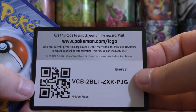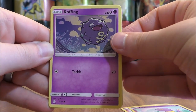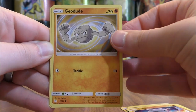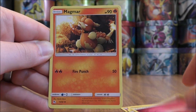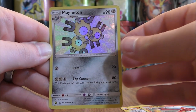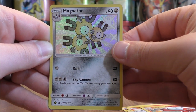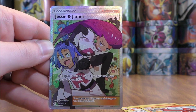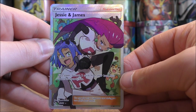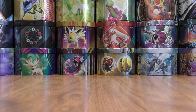Three packs left to go. Shiny Mewtwo on this one. Jigglypuff to start: Ekans, Koffing, Cubone, Geodude, Fairy-type Energy, Magmar, Misty's Cerulean City Gym, Charmeleon, and a Reverse Holo of a Magneton — a great-looking shiny Pokemon originally from Ultra Prism. The final card would be a Jesse and James Full Art, one of the best cards in the set as far as the newly printed cards go. Pretty cool-looking, with characters from the anime on the card.